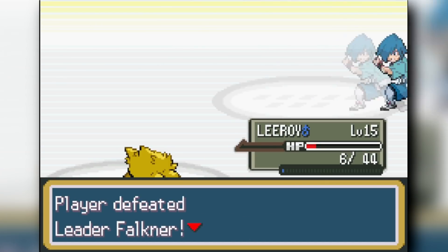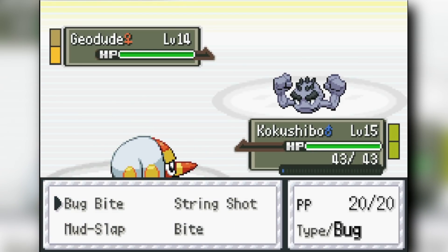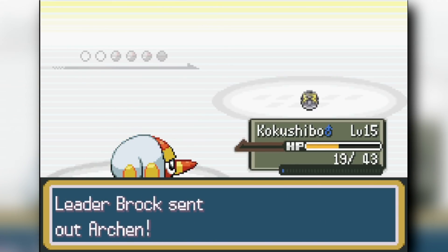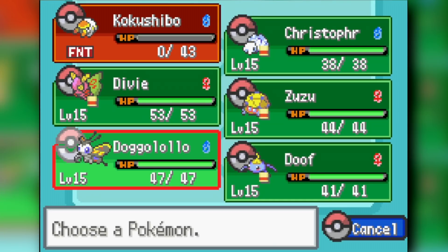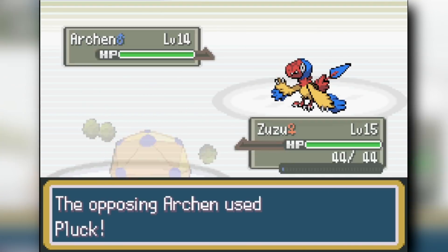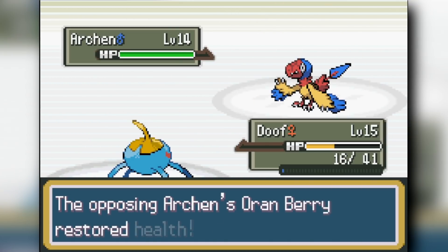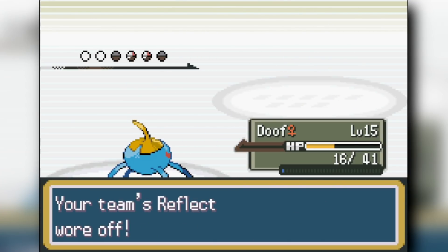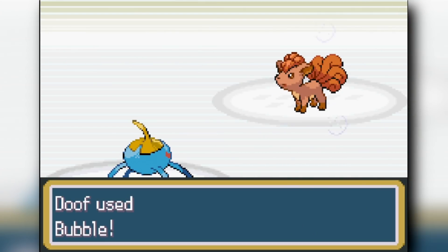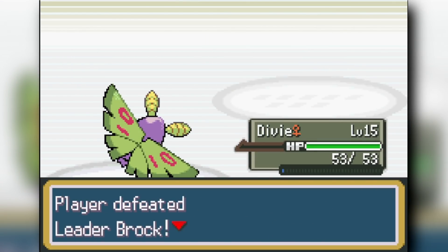Moving into the first gym fight, we face off against Brock. He starts with Geodude — we start with our Electric type Grublin, getting mud-slapped into the Geodude, which uses self-destruct. That's fine. Our Grublin goes down, we switch into our hexagon bug and use Reflect in front of the Arcanine to tank any move, then bubble down the Arcanine using Surkit, knocking out both the Arcanine and lowering the Onix to low HP. We dodge a Rock Tomb and beat the first gym leader easily — Bug types are actually stronger than Rock types here.